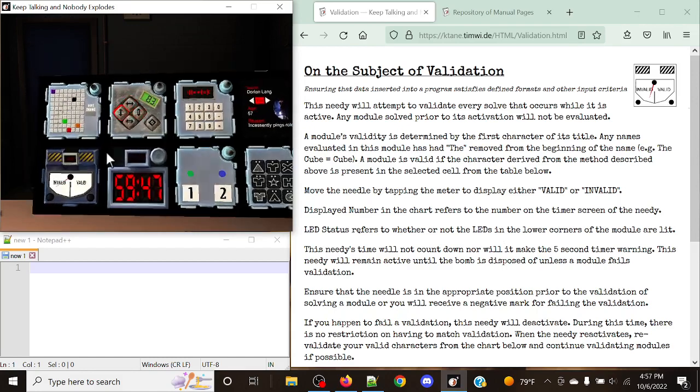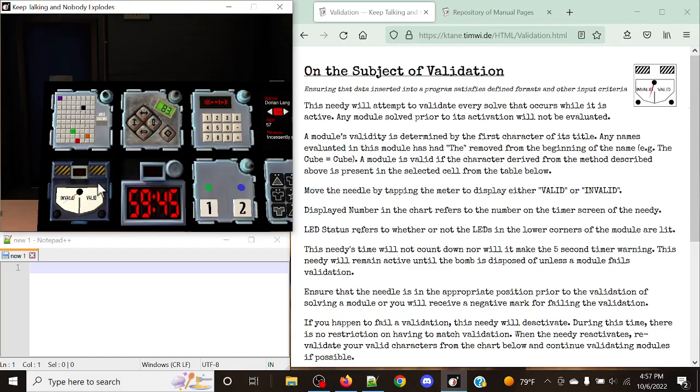The thing with Needy Validation is that you actually can't select it like a normal module and zoom in on it. But rather, you can always select this at any given time and change it from invalid to valid freely. But the way that this module works is actually a bit different from normal needies — it is kind of a threat that sticks around the entire bomb. It does work similar to a needy; however, this needy does not reset, it will not count down, nor will it make a five-second timer warning. This needy will remain active until the bomb is disposed of, unless any module fails validation.